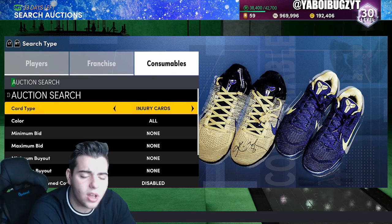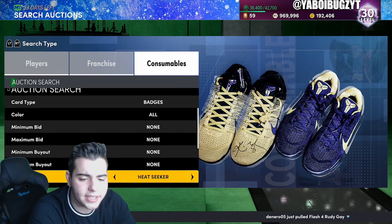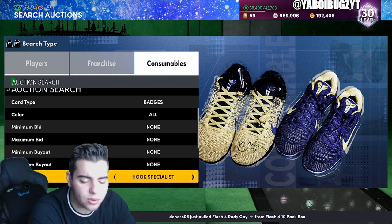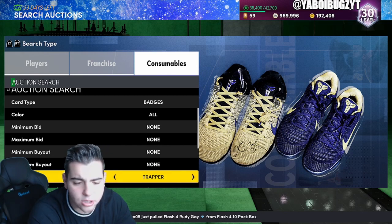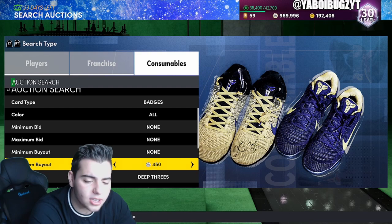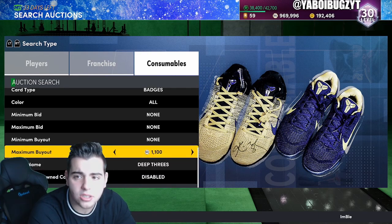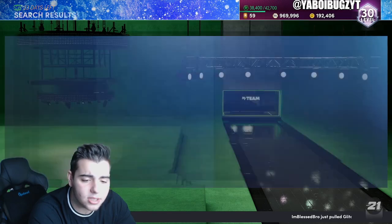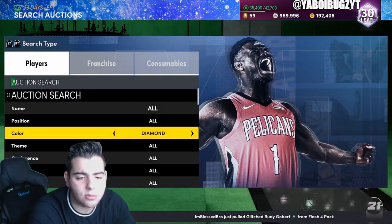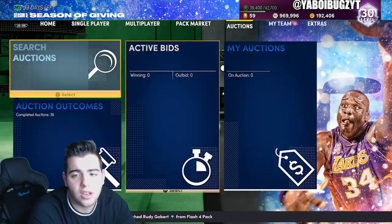One more snipe filter before we end: badges. Range Extender — also known as Deep Threes on next gen — and Clamps are the badges you want to snipe. Also go into your collection and check what's going on, because I didn't even notice I had so many badges to sell. You could have even more MT just from free packs and opening packs. Deep Threes cheapest is definitely a good snipe filter.